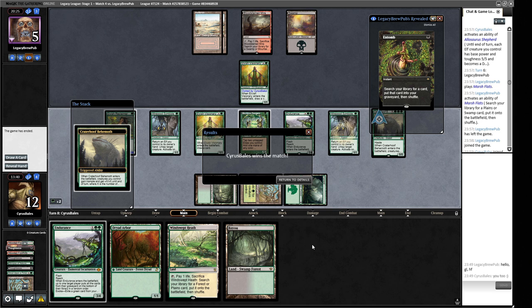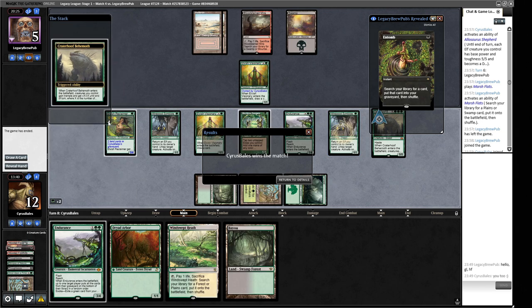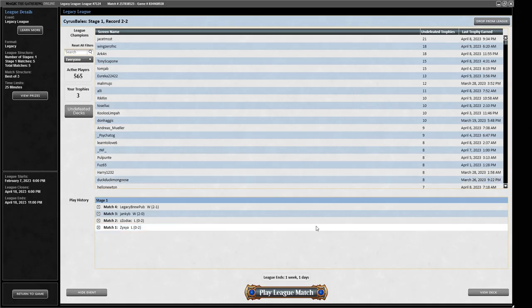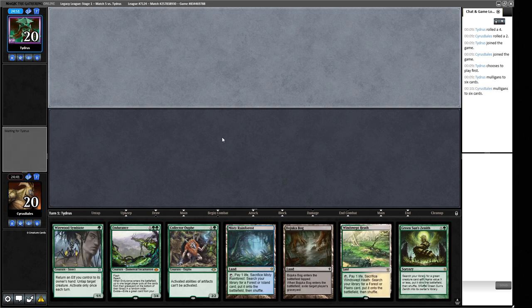I think we played that one a bit differently than we should have. If we'd scrubbed our opponent's graveyard earlier with Paducah Bog we'd have had a bigger Reclaimer for a faster clock. I was trying to combo off but that's not really what this matchup is about — I think I misplayed this one a bit, but we still got there. All right, let's go to the final round. We are two and two — let's see if we can get a 3-2. Our hand doesn't do a lot, so we're mulliganing.